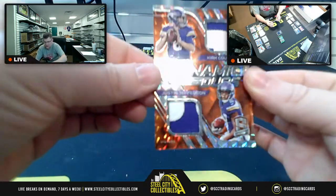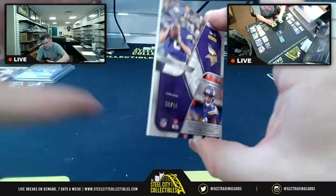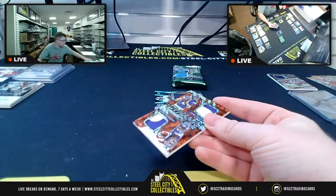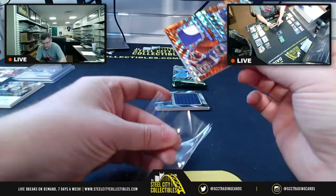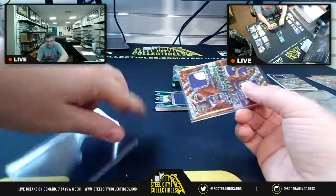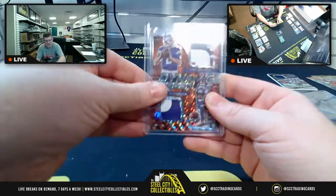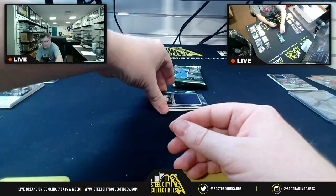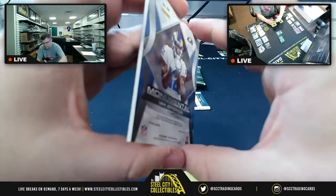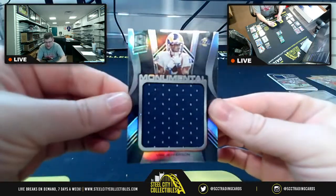Nice patches — Justin Jefferson and Kirk Cousins on two color patches, 9 of 10 on that one. Very nice. So 9 of 10, NFC North. And we've got a Jumbo Patch Monumental — Tee Higgins, 67 of 99. NFC West. Another one for the NFC West.